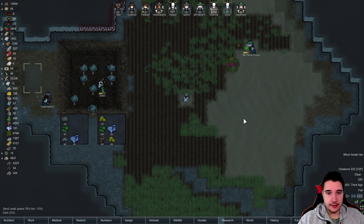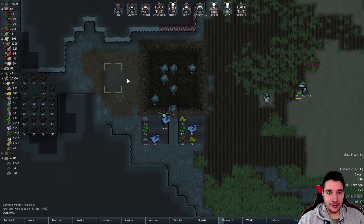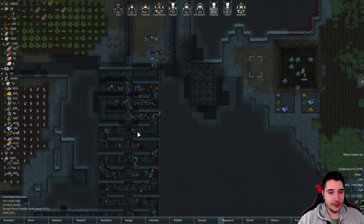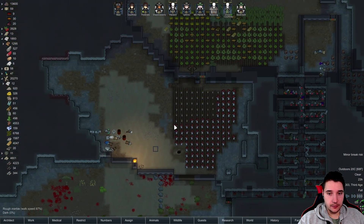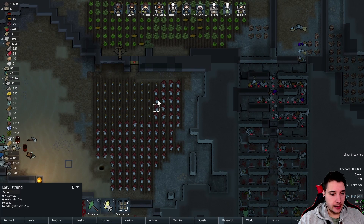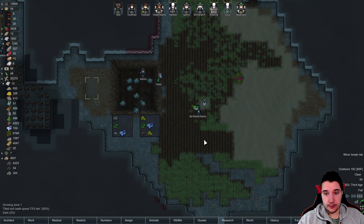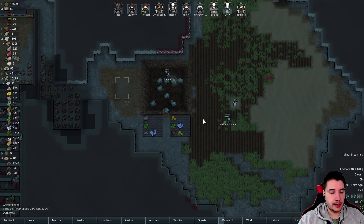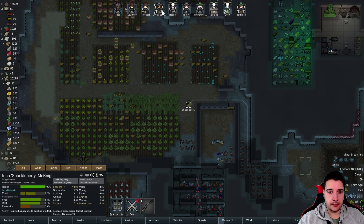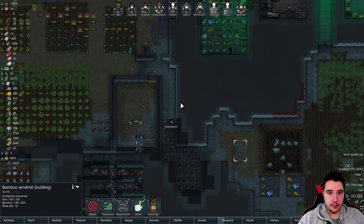Look at that, we have a scarecrow! How nice is that? Let's get this windmill going — I hear it's animated, so I would love to see it. There's plenty of corpses still here to throw out. Pandy is growing down here. Shackleberry, are you bringing that bamboo? Yeah, you are, you just need some more.